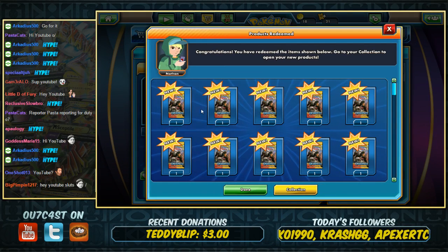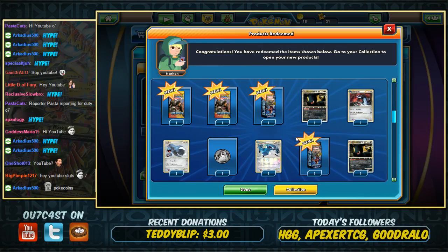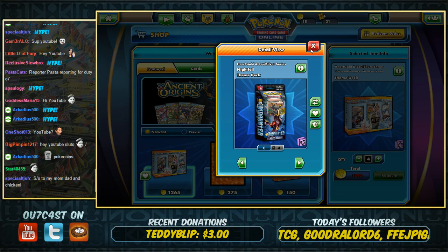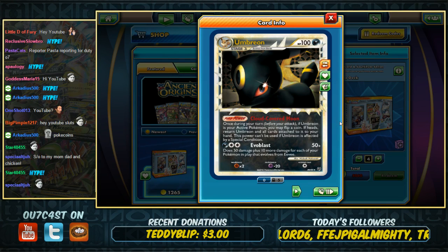Okay, there's all my packs. Pretty cool design — Houndoom on there. We get... oh, looks like we get coins too. Alright, so there's the theme deck. There's the Prime Umbreon with the cloud-covered moon Pokepower, and the Evo Blast attack.